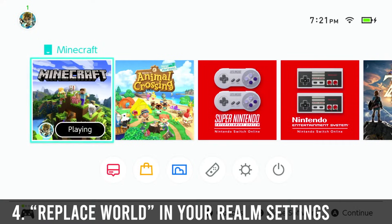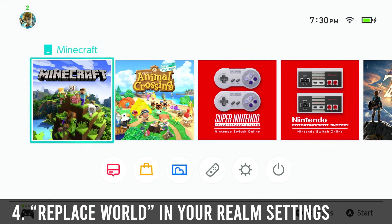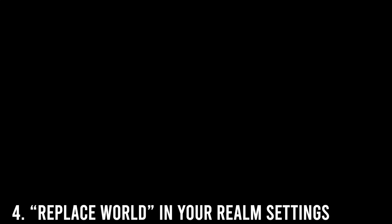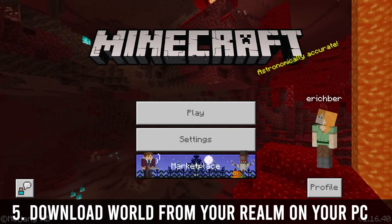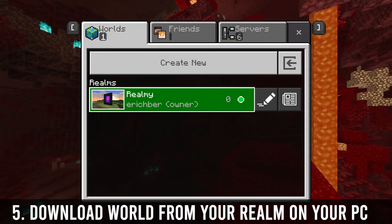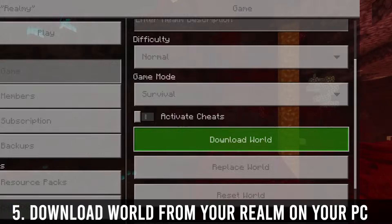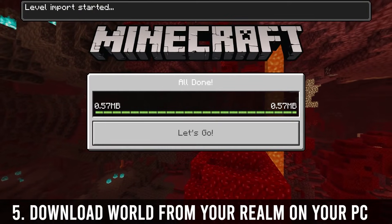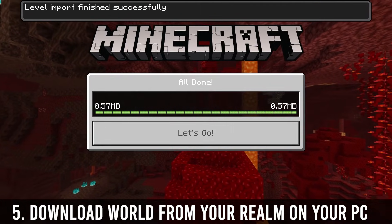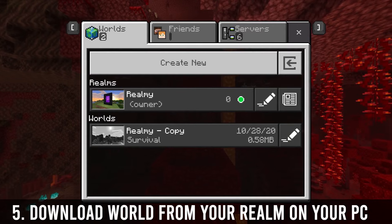We're basically done with the Switch side of things. Close Minecraft, put the Switch in sleep mode, and slide over to the PC. Got our PC Minecraft Bedrock — Windows 10 version — hit play, got my realm communicating with my account, go to the edit button, download the world. It happens instantly, it's only 57 megabytes. All done — go back to the menu and there's the realm copy right there.